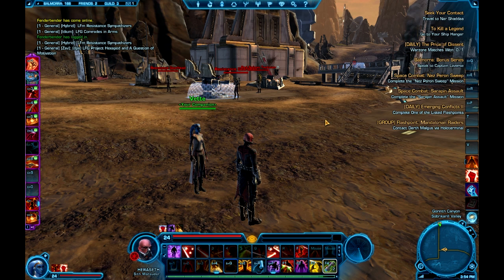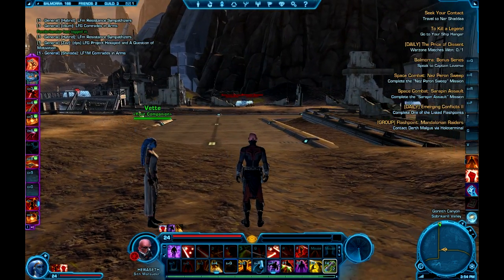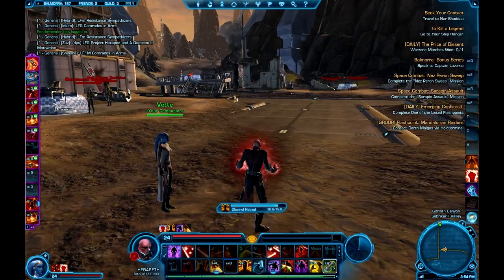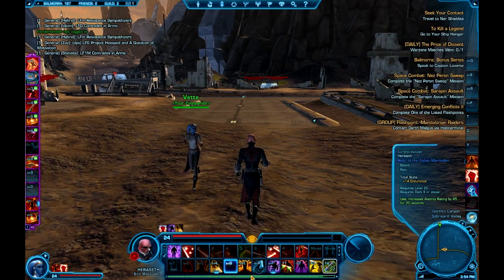There could be situations where you need something, or you might have a nice little habit. For example, I have Shift F as my sprint — even though it's always on, when you die it gets disabled and I want to be able to get that up quickly. Same with my heal — Channel Hatred — I might just quickly press Shift D and use that.